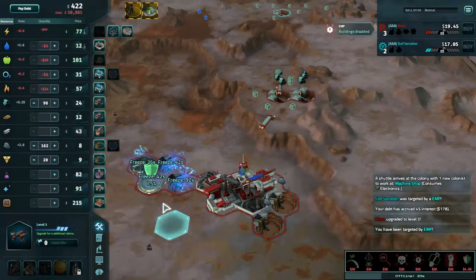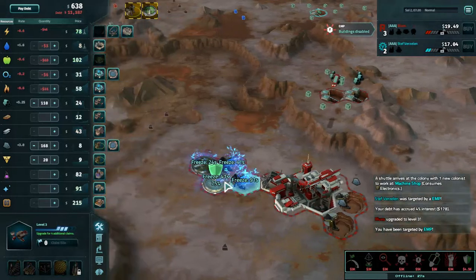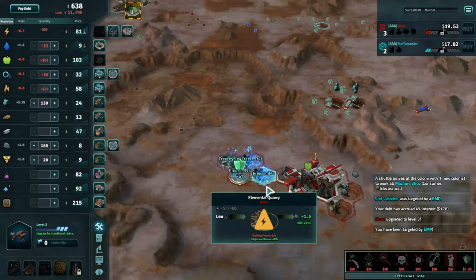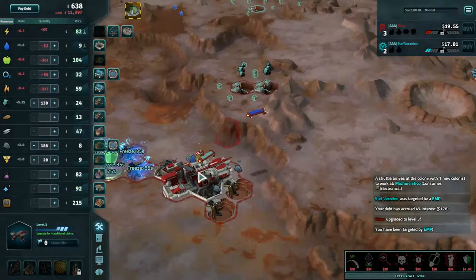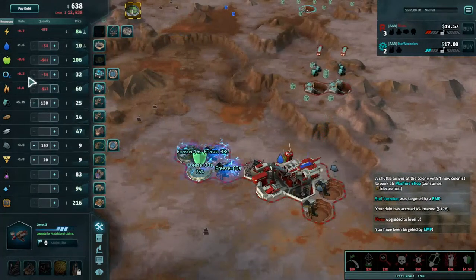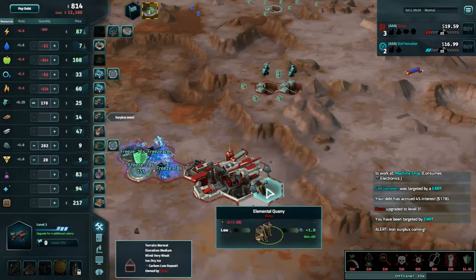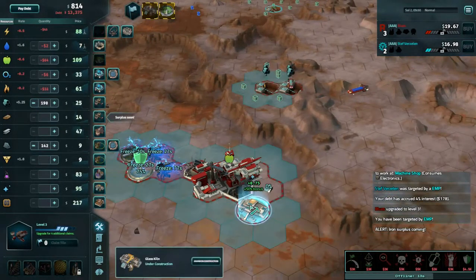I saw you picked up the EMP — I thought I could get the goon down before it landed. Apparently not. There's a 100-second start on that. I need to actually look up black market timers — how long the effects actually last.